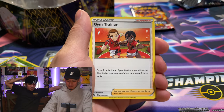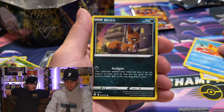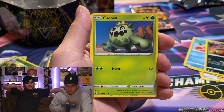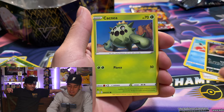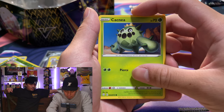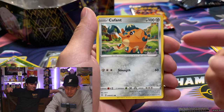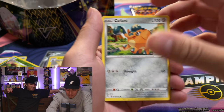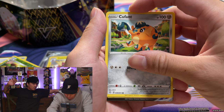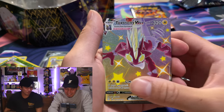Gym Trainer, Cramorant, Tropius, Morpeko, Buizel, Nickitt — come on. Cacnea — you gotta go slow! I actually love that Cacnea is in this set, we have not seen Cacnea in a very long time and it's getting some love. Qwilfish too. Okay so it's shiny — is it or is it just a regular? No, it's in the shiny slot!